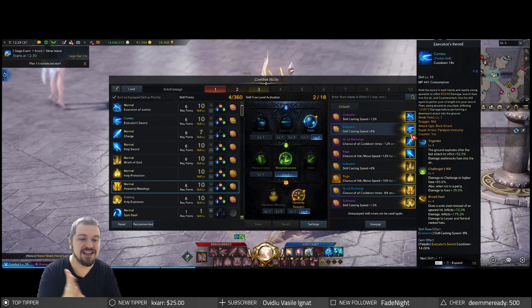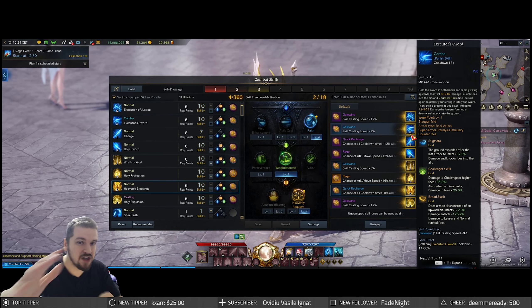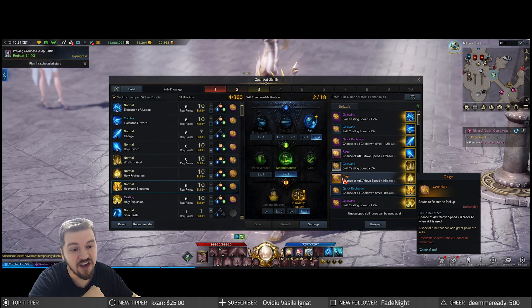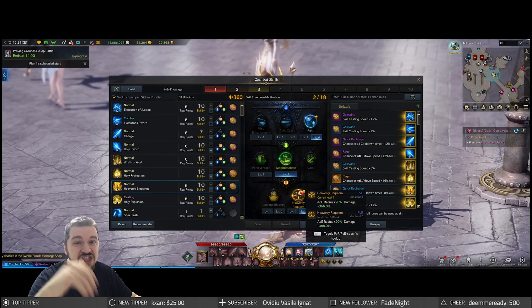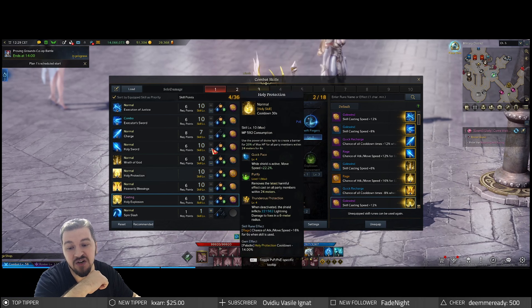Heavenly Blessing — this is gonna deal the most amount of damage with a single keystroke, and the animation is really quick. You just raise your sword into the air and boom, tons of damage. We're gonna go with Faith, Weightlessness, and Heavenly Requiem. And you're gonna be doing so much damage, instantly clearing whatever stands around you in chaos dungeons.